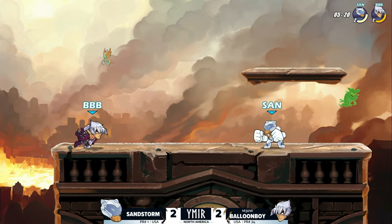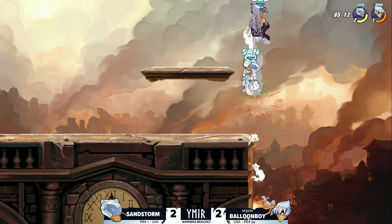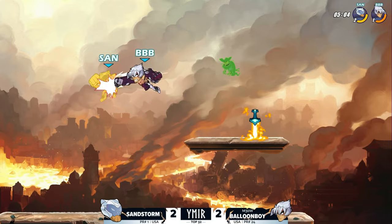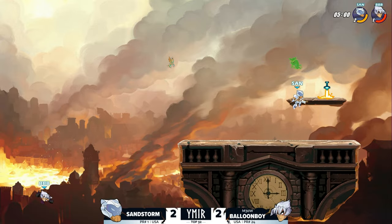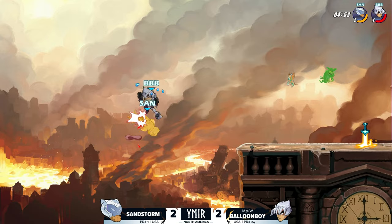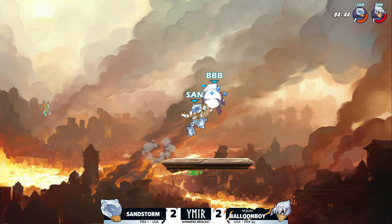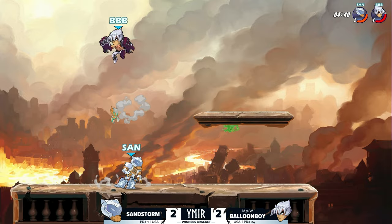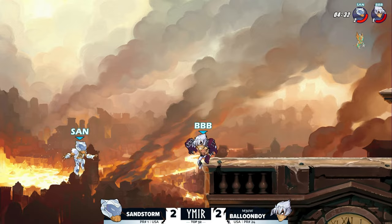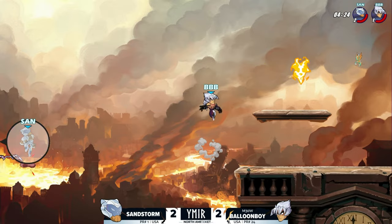I don't know if he's going to be able to do it — he's been able to take it to game five which is huge, but Sandstorm is so good at virtually every situation. He's been such a good player for so long that he's found success in virtually everything. An orange — almost early KO! So smart. Sandstorm going all the way out there — wait, Balloon Boy somehow gets back! Sandstorm had a stock to burn so even if he fell there he was still in a good spot since KO damage is on Balloon Boy.